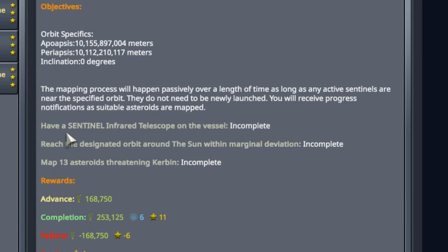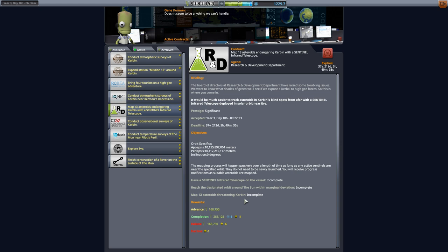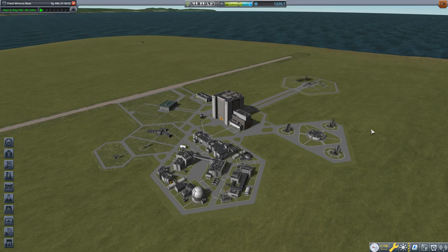We obviously have to have the Sentinel Infrared Telescope aboard, the orbit has to be about the Sun, and we've got to map 13 asteroids. One thing I do want to make clear is that completing this contract is not necessary to get the asteroid recovery contracts — they are independent of each other.